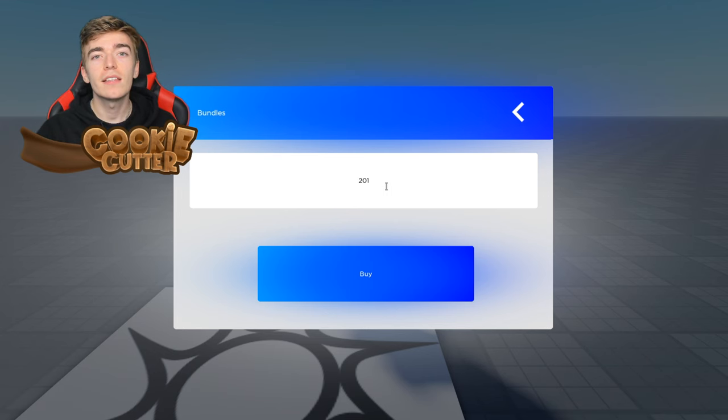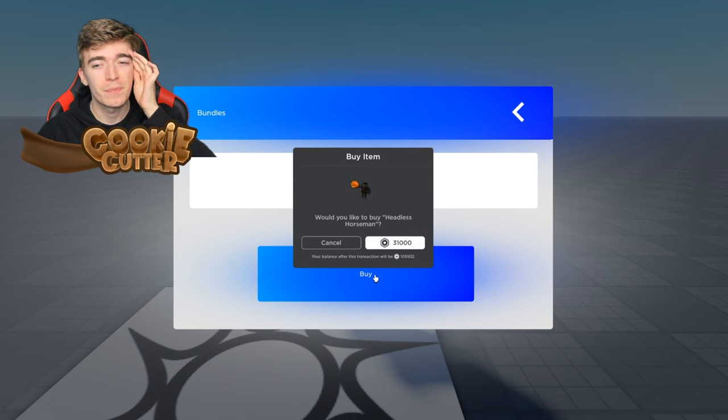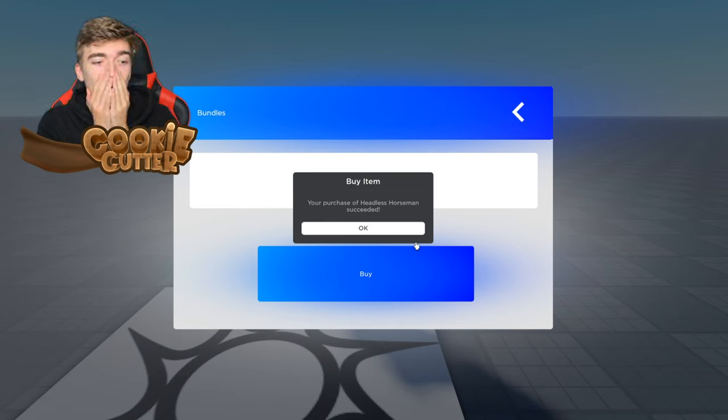We've successfully earned enough money to buy the headless head completely for free. Let's press the buy button — is this real? We're going to press buy now: 31,000 Robux. I'm going to press it — I've pressed it. Oh my gosh. We bought the headless horseman!